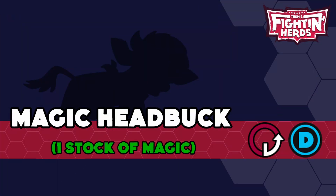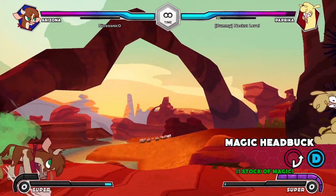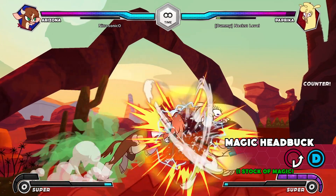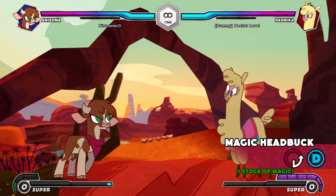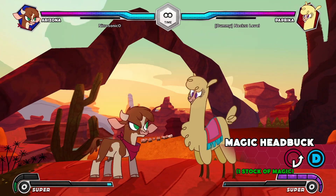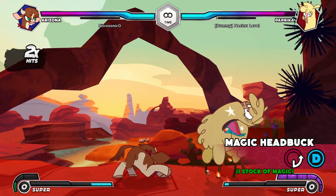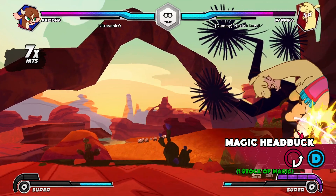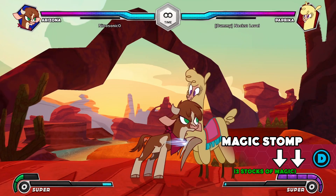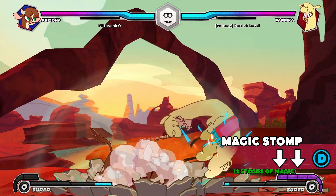Magic Head Buck: an enhanced Head Buck where Arizona knocks the opponent all the way to the corner and wall splats them. This move also has armor, making it a great way to counter certain attacks from afar or to catch an attack you baited up close. You can even input this move after canceling Head Buck A into either the B or C versions.